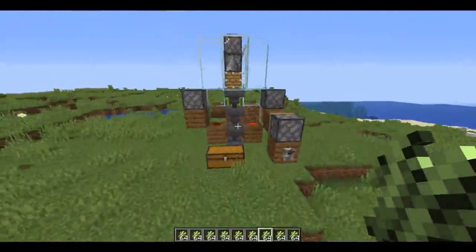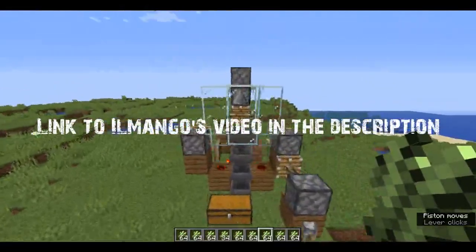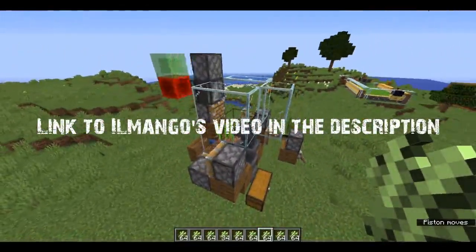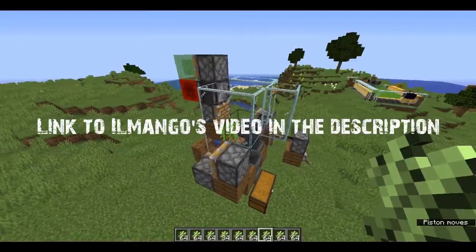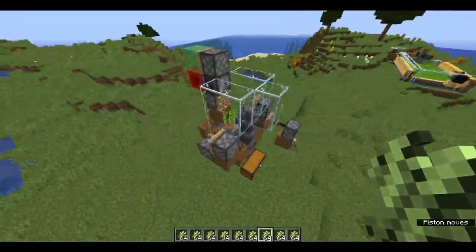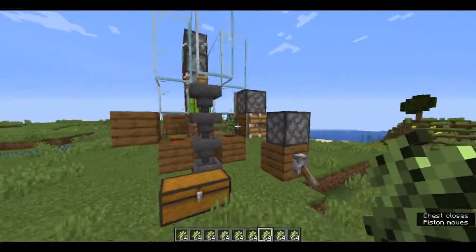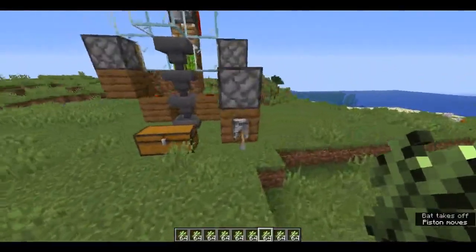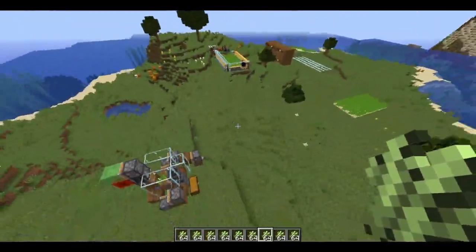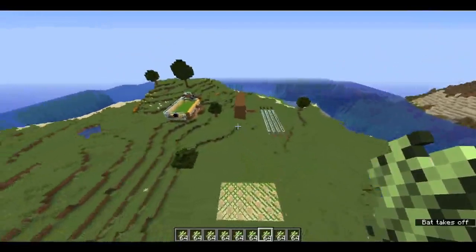The final sugarcane farm is actually an ilmango design — he's a pretty good YouTuber who makes some pretty technical designs. Some people consider this to be a bit cheating. This is by far the fastest farm here — very efficient but somewhat cheaty. Some people don't like to use it, others don't mind it. It's up to you.